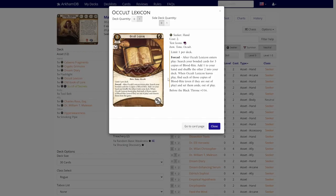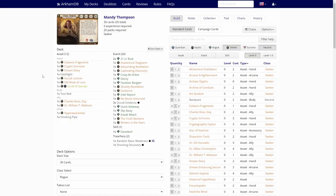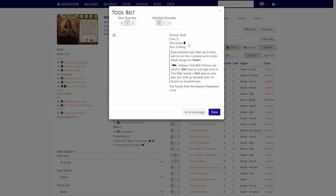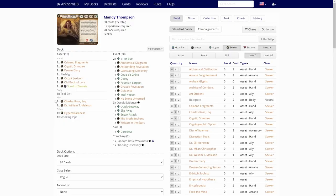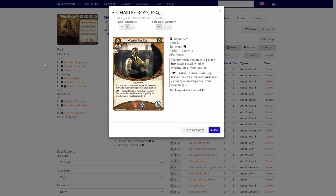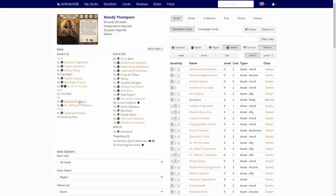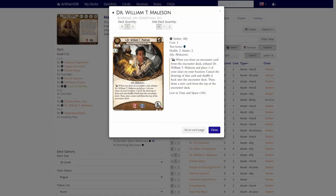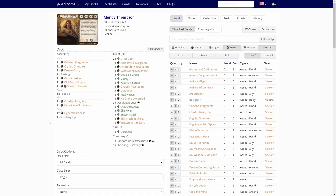Then we have the Occult Lexicon — this is actually good, it lets us fight a bit. Scroll of Secrets — not good, and remember we are playing this non-taboo so this uses an action. Then we have a Tool Belt — useless. Charles Ross Esquire — not that good. And Dr. William T. Mailson — the XP version of this is good, but this is not.